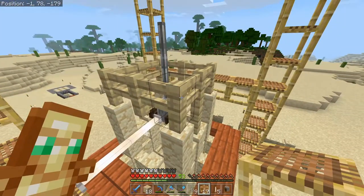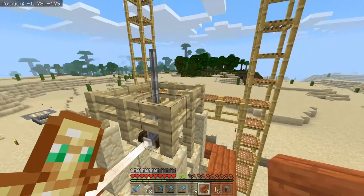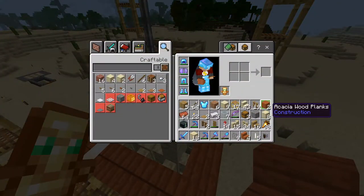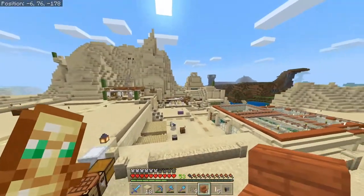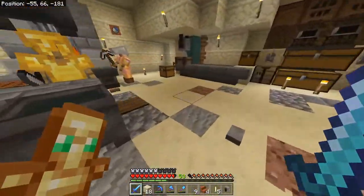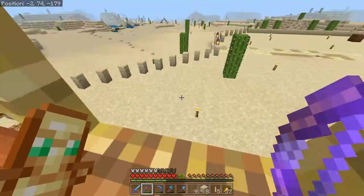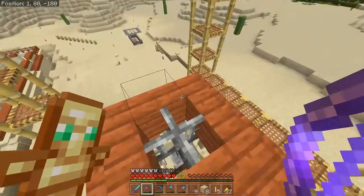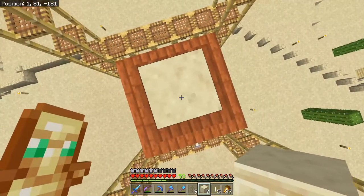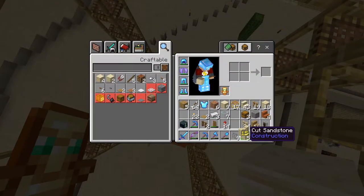Continuing on at the top, we're going to go ahead and add in another layer of acacia. Oh, we don't have enough — I'm definitely going to need some more acacia wood. Let's take a break and go find some. We've got that second layer of roofing on there, just a little cover area. Then we had to sleep because the mobs started coming out like crazy. We're going to go ahead and use some cut sandstone and build up a pillar — I believe I had it three tall. And I had some of these down here for design.